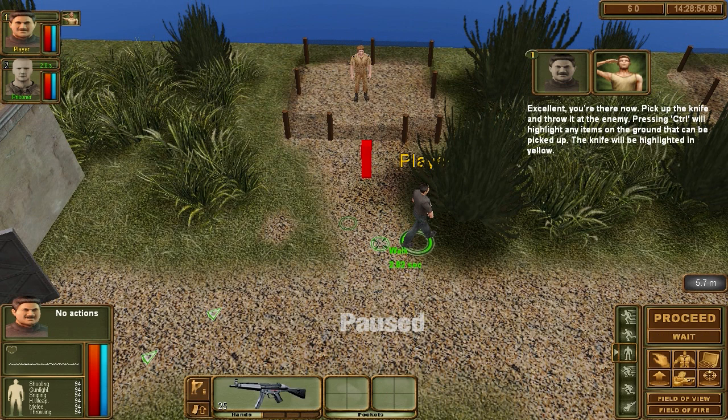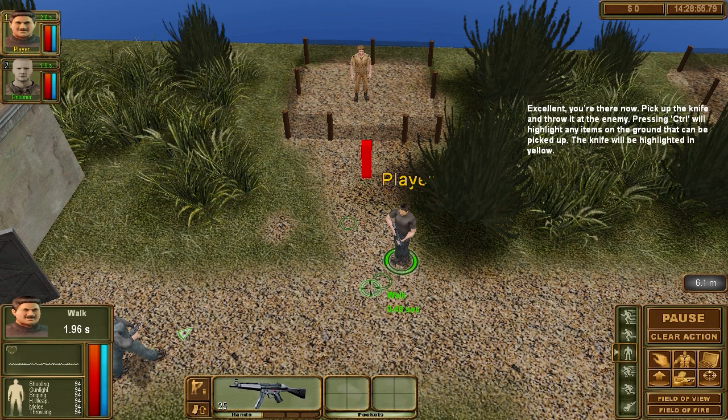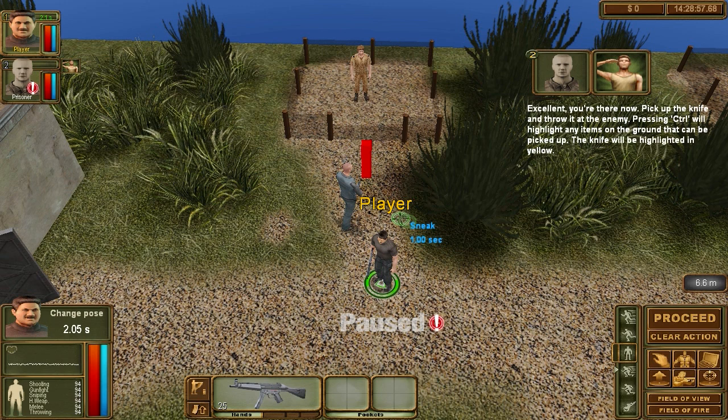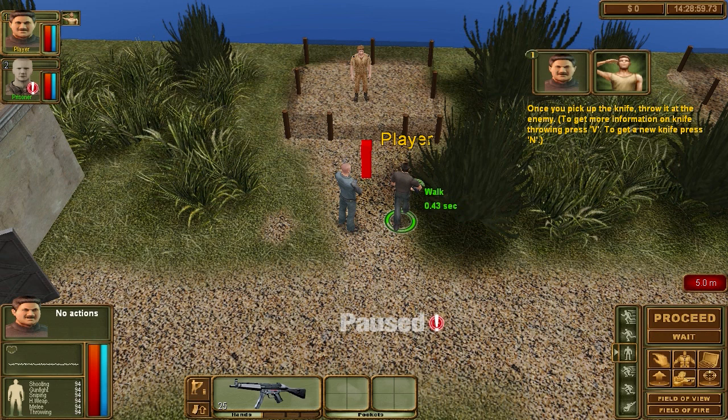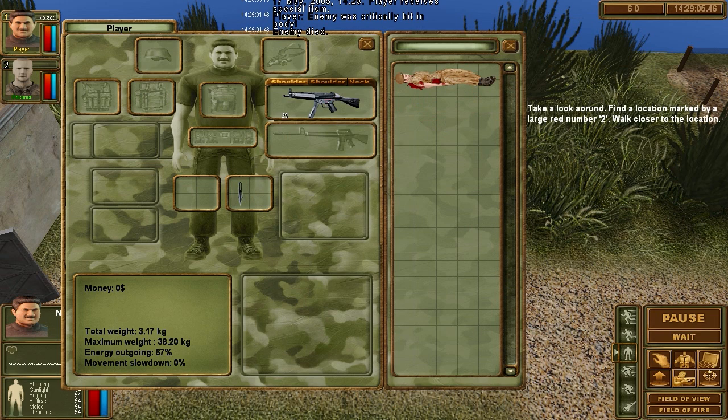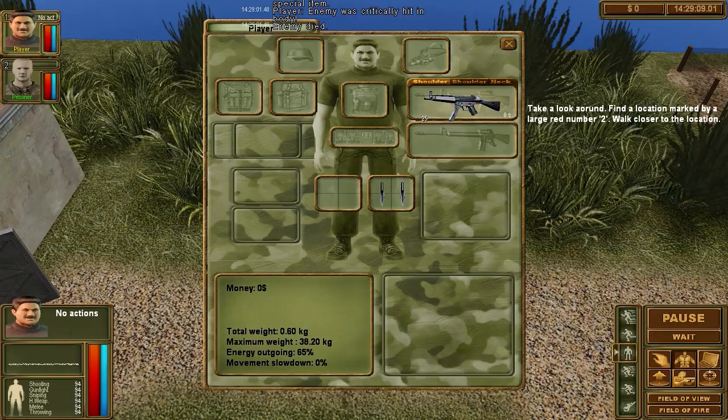Excellent — you are there now. Pick up the knife and throw it at the enemy. Pressing control while highlighting any items on the ground can pick them up — the knife will be highlighted in yellow. Let me put that on my back. Nice. He's got a knife in the body.